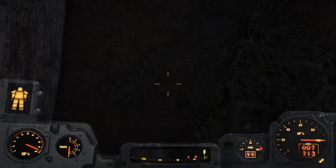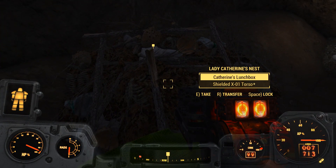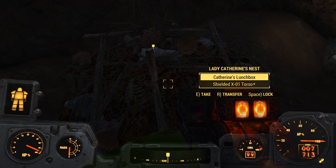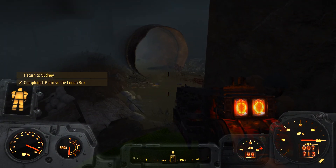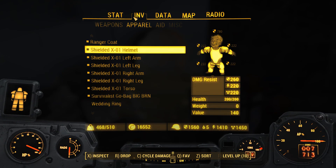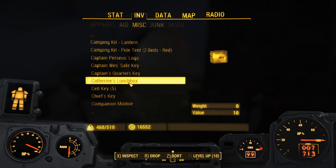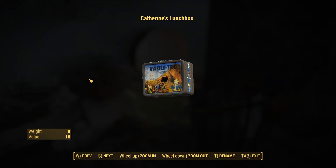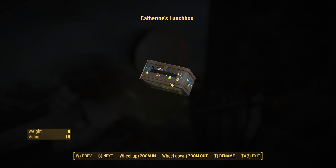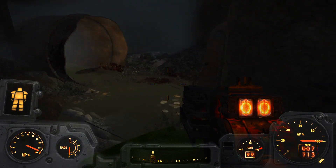Jump! Booyah! Catherine's lunchbox. Shielded X01 torso. I think I hear another deathclaw around the corner. Before we go over there, I want to take a look at this — it's just a regular Vault-Tec lunchbox. I actually have one of these in real life. Unfortunately it got scratched during my move so I'm a little upset about that, but things like that happen.